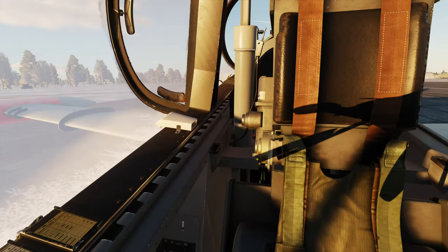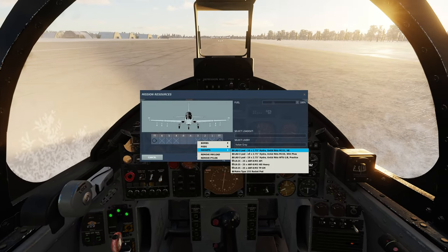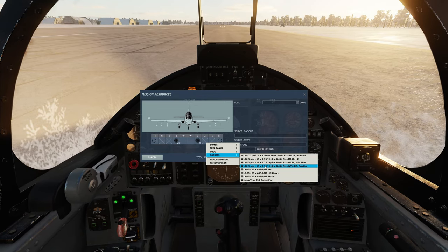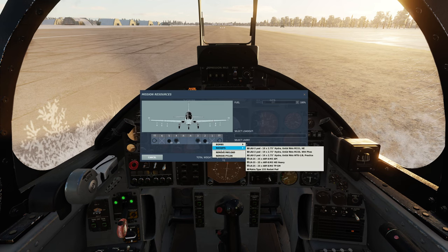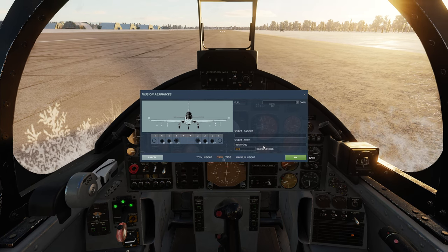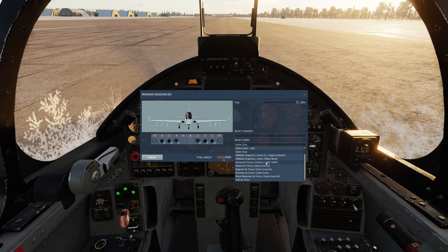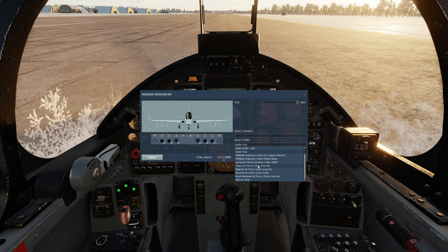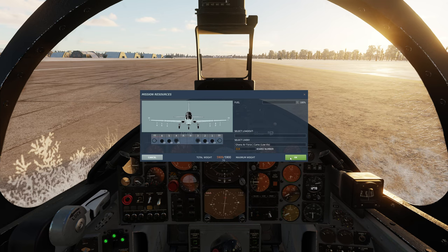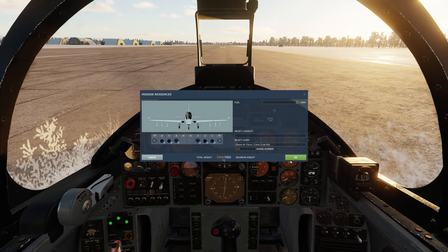We're not going to taxi off the runway. The shortcut command to open the canopy works just fine. We are going to load a mixed bag of rockets - the master rocket pod and some Hydras basically. We're going to mix it up with the different ones available.